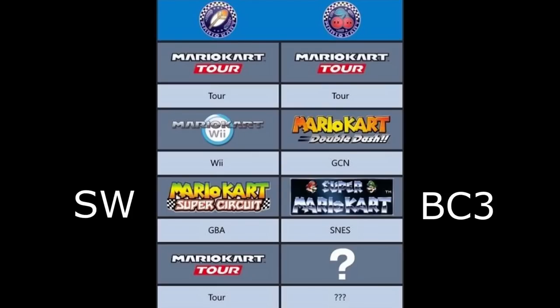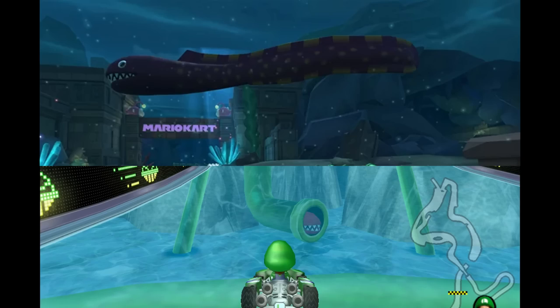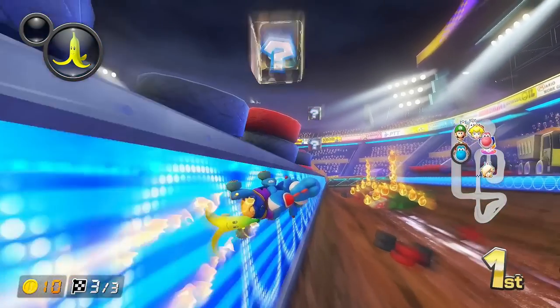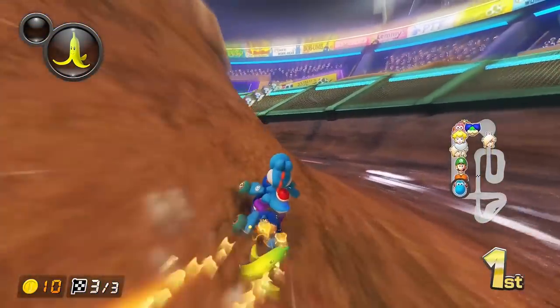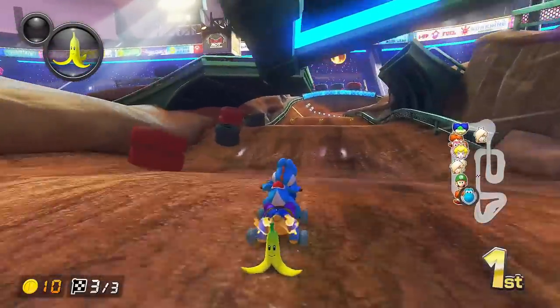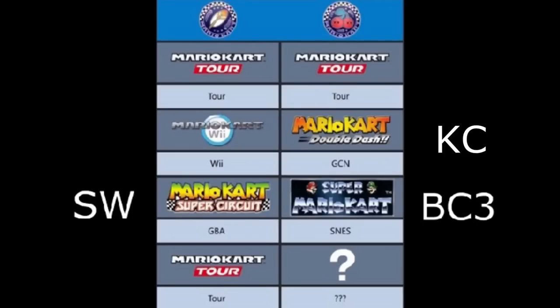I believe Sunset Wilds will be in the Feather Cup — that's its original location according to datamines, and I feel like it fits the theming there as well. Koopa Cape, however, I think moves to the second cup. I now believe they're just putting the simplest retro course as the second course in each wave. Koopa Cape is not going to be that. However, Piranha Plant Cove kind of shares some ideas of Koopa Cape with the underwater sections, which makes me think they save it for Wave 6. There are also multiple routes on Cove, which is unique for non-city courses — it might make sense as a final wave course.